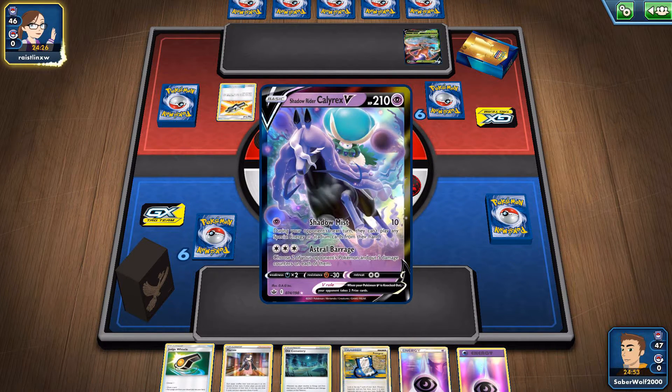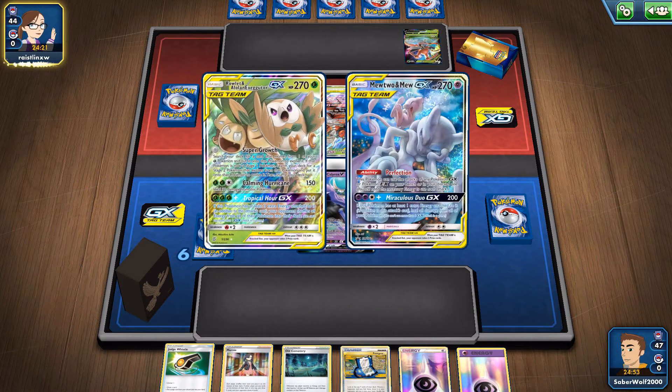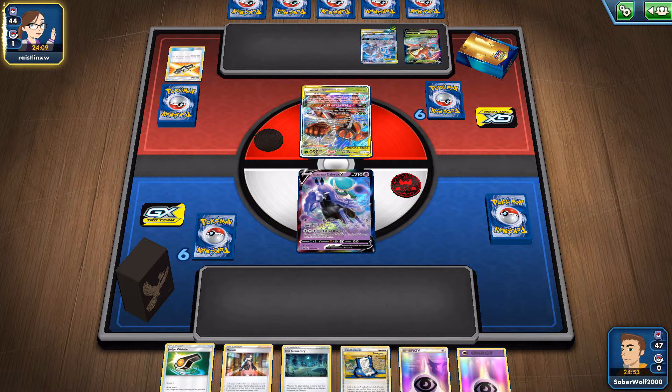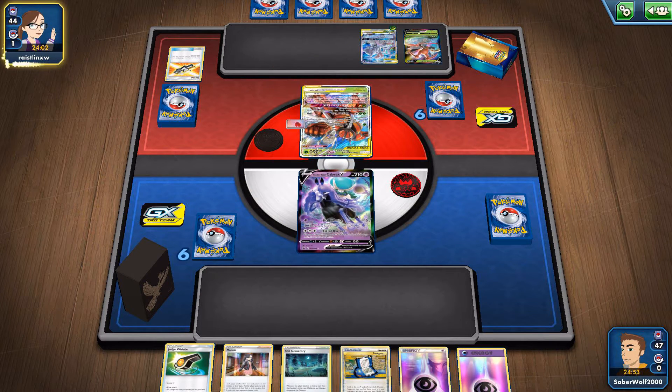But instead, he opened up with this Buzzwole - Buzzwole Ferrothorn attack team GX, which is a card I haven't seen in forever. I guess people are going to try and use it still in a few grass decks. From the looks of things, he's running Mewtwo, and since he's attaching basic grass energies, Rillaboom is probably in here too.